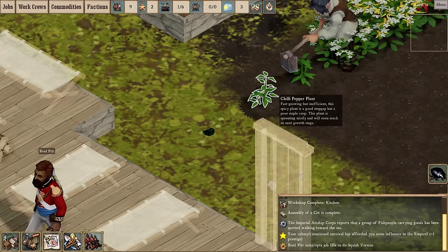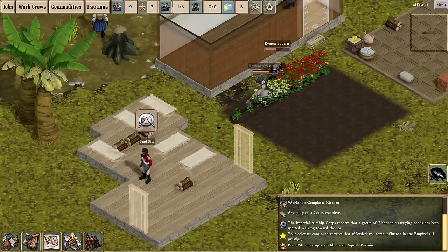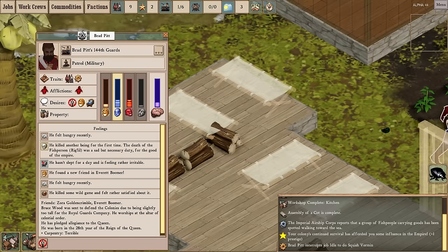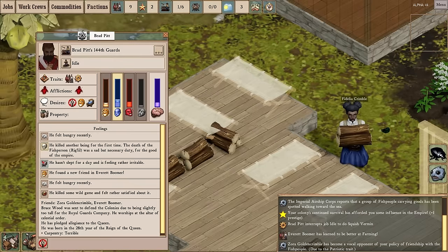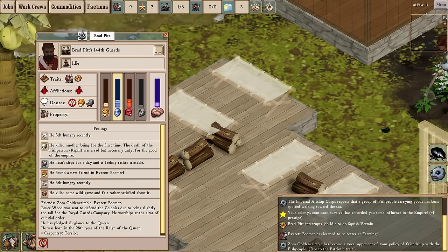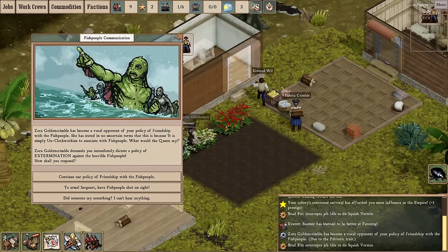There was a beetle trying to eat my chili pepper plants but I believe Brad Pitt took care of it. Brad just expressed hunger — there's a little thought bubble with a plate. Looking at Brad's memories, feeling hungry made him sad and angrier. His memory of killing that fish person reduced his happiness and increased his sadness. And because I didn't build enough beds, you can see their personalities are the aggregate of all their memories — which is an interesting philosophical point, but probably outside the scope of this video.